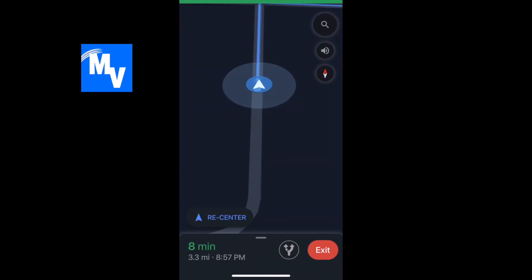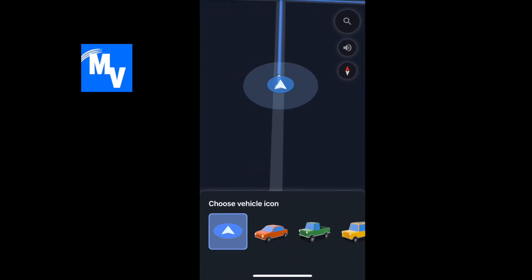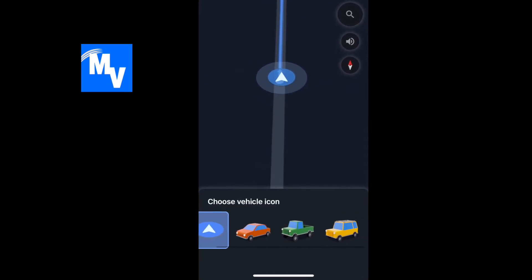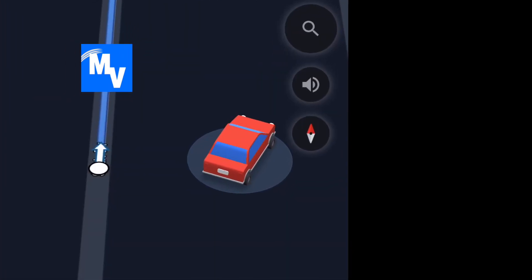Once my arrow comes up I'm going to go ahead and touch it. That brings the menu up on the bottom and as you can see there are cars now. If I select the red one, it's the red car.